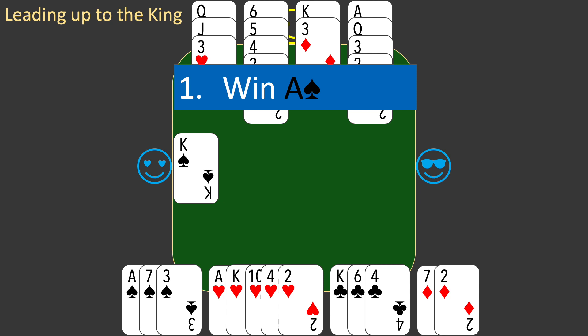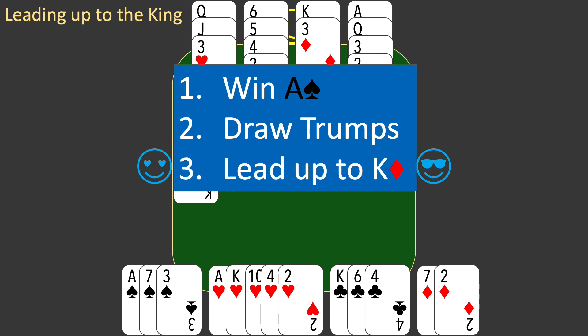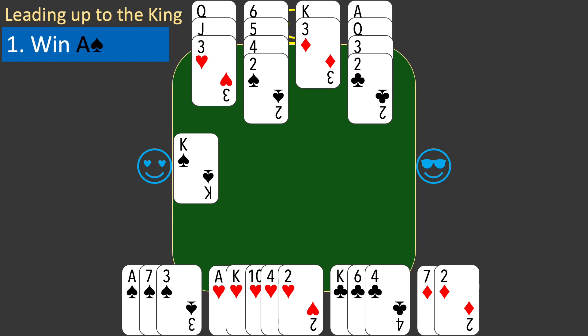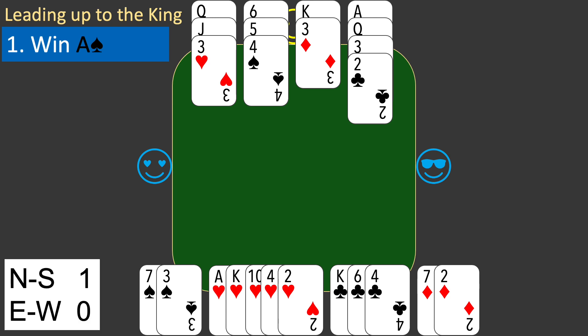Putting these steps together gives you the following simple plan: first, you will win with the ace of spades; then you will draw trumps to remove them as a threat; then you will lead up to the king of diamonds. So you call for the two of spades from dummy. East plays the eight of spades and you play the ace of spades to win the trick. That's one trick to you. Phase one of your plan has been completed.